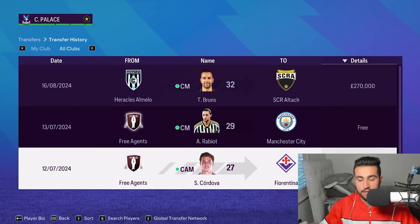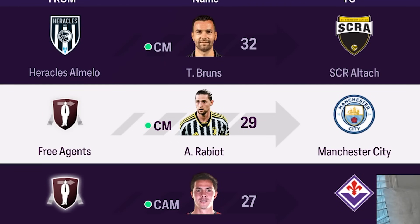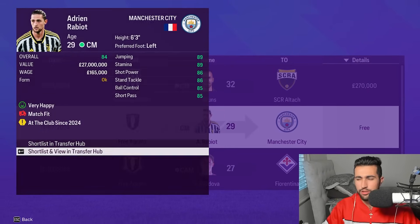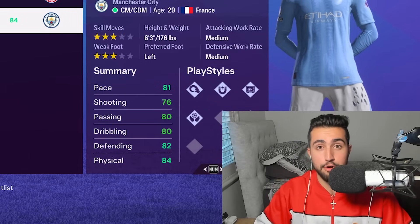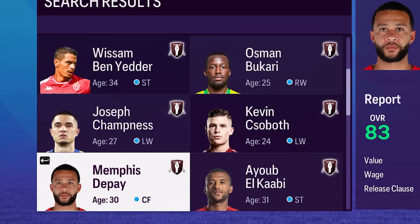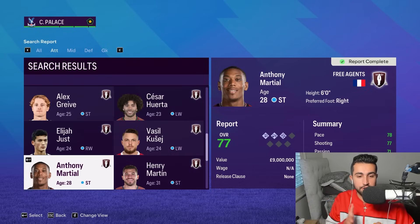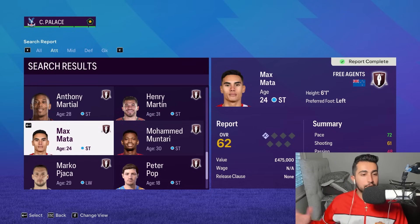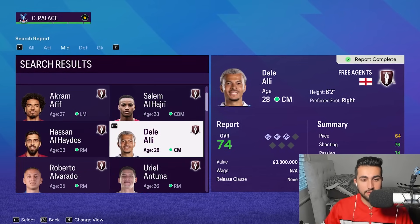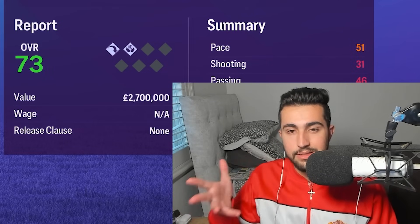This game also gives you realistic free agents - like Adrien Rabiot, out of the Juventus project with his contract terminated, looming in free agency. Real life free agents aren't deleted from the game like they would be in the base game of FC. In every other sports game they just get thrown into free agency rather than deleted, mostly reflecting real life. EA's obsession with deleting players as soon as their contract is terminated makes no sense - just keep them in the game, it makes career mode that much more realistic.